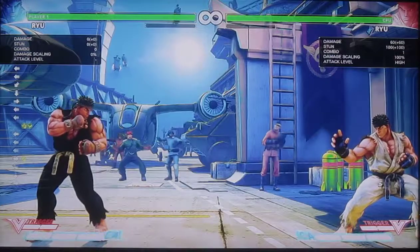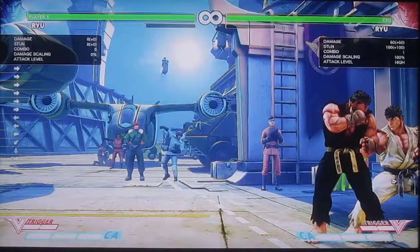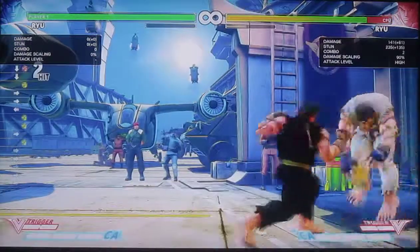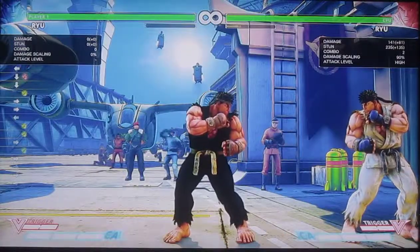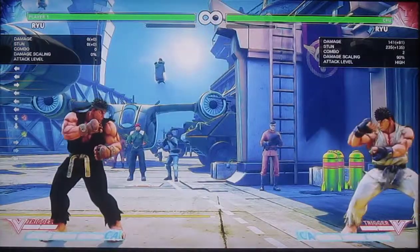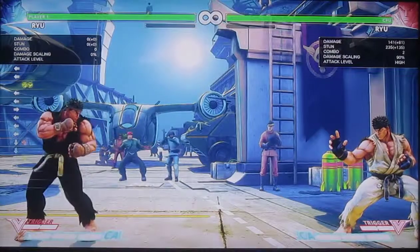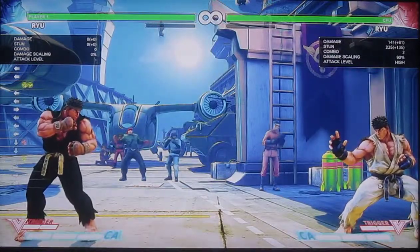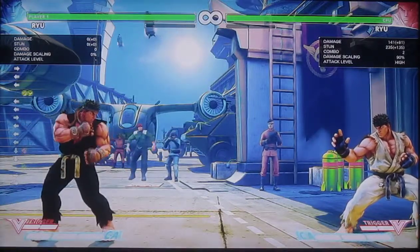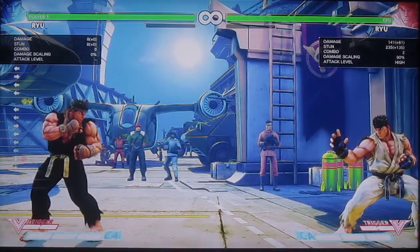I don't think he has any glaring weaknesses, to be honest. His combo game does suffer if they're crouching and if you don't know how to confirm — but I feel like that's more of a skill thing rather than an actual weakness. One thing I can think of is his V-Skill: it's probably going to be the least-used V-Skill in the game because it's hard to use, it's a lot of risk, and it's very hard to get anything out of it. You have to be really good to use his V-Skill at a high level.